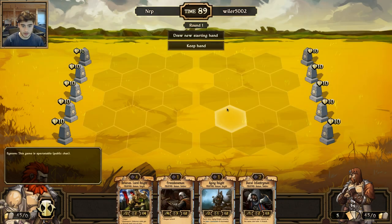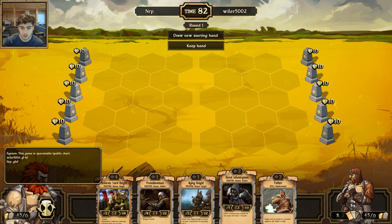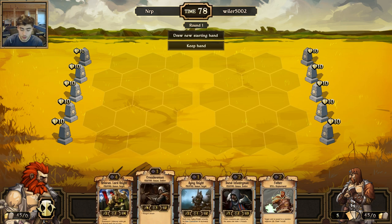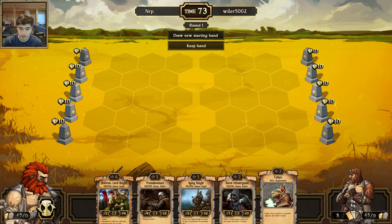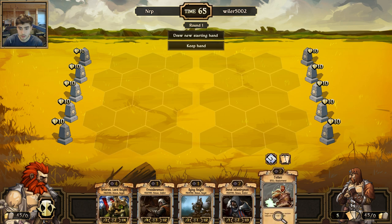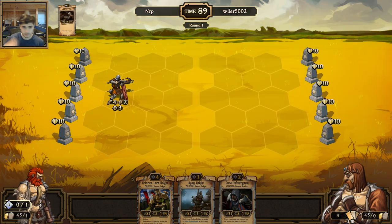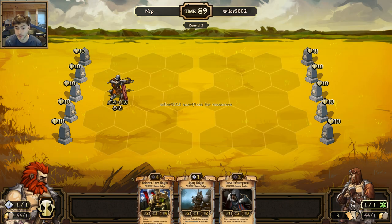What's up, Skrulljers? It's Nerp here, and here we have match two of the Skrulls Casual League. I'm gonna go turn one crossbowmen, turn two infantrymen. Do I keep the Aging Knight or the Pother? I'm actually gonna get rid of the Rellerus. Actually, I'll get rid of the Pother. I'd rather just have a flow of creatures I can play. My next match is supposed to be against Wyler, who was the guy who organized basically the tournament.